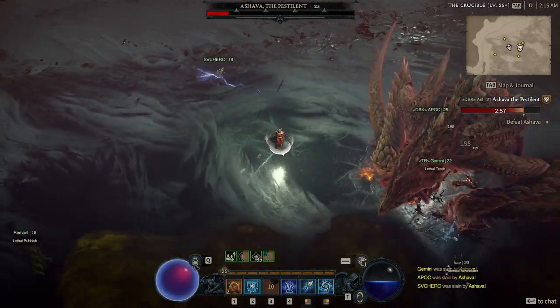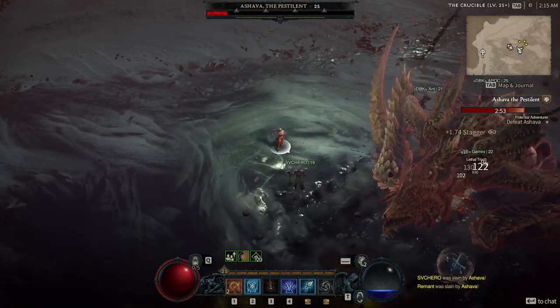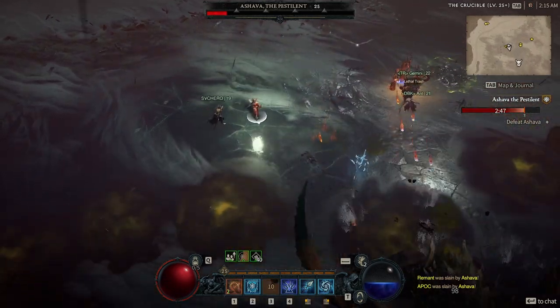When fighting any world boss, directly under the health bar there is a stagger bar that fills when crowd control is dealt. Once full, the world boss will be rendered helpless for 12 seconds. Use this time to deal as much damage as you can.